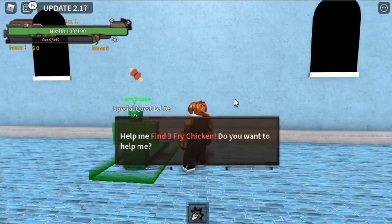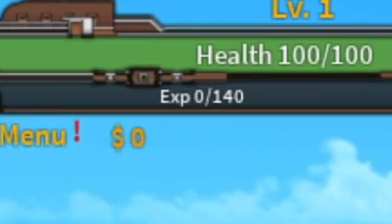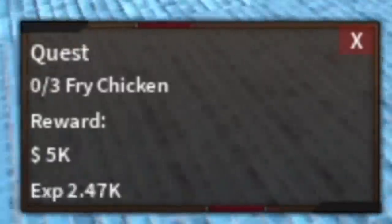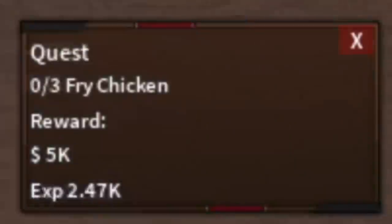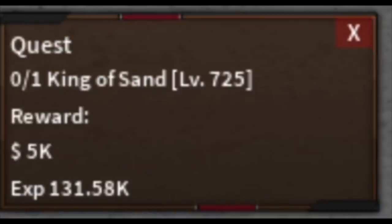We're gonna start this grinding session with the chicken quest. When we talk about fight styles, money is very important. Why? Because we use money to buy fight styles. For the chicken quest, it gives you 5,000 — it is equivalent to the King of Sand 725 mob quest. So this quest is very important.